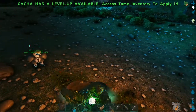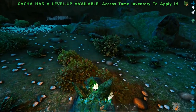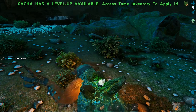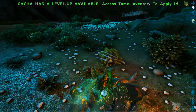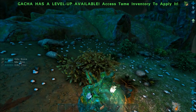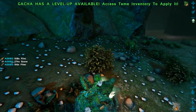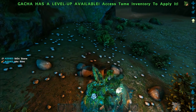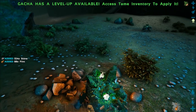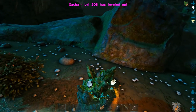It's really good at getting fibre. If you hit rocks you'll get stone and flint. Health's okay, stamina's decent, and it's got fairly good weight. Of course, if you put more points into melee damage, you harvest more.